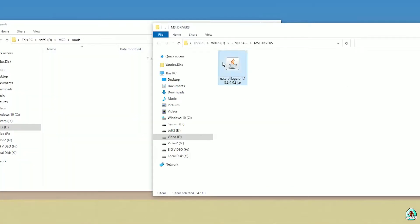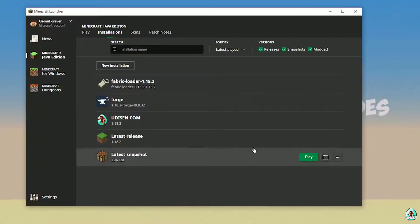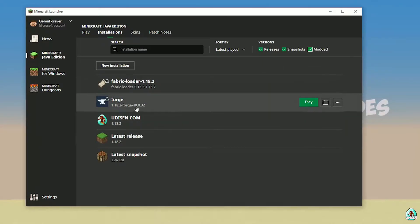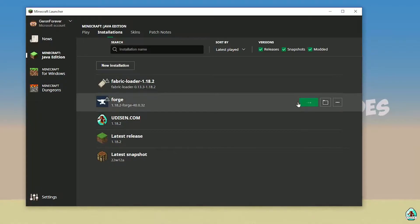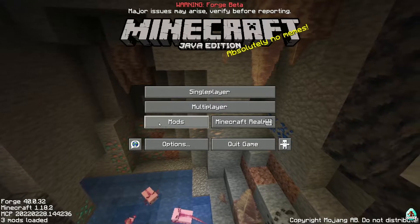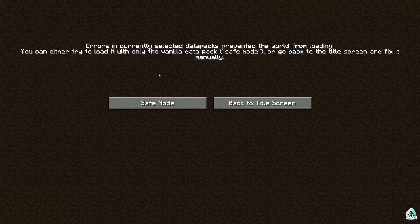If you don't have this mods folder, no big deal - simply create it. Double-click and open this folder. After that, download the Easy Villagers JAR file, drag and drop this file into the mods folder. Close all windows, open Minecraft Launcher, activate the mod edit, find Forge, press the Play button on the Forge profile. Once launched, in the mods list you will find Easy Villagers.